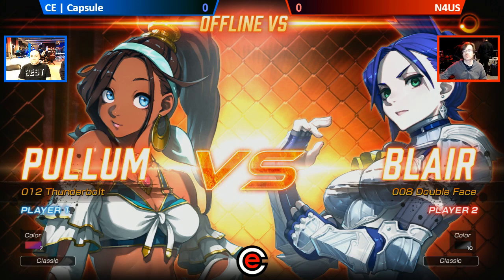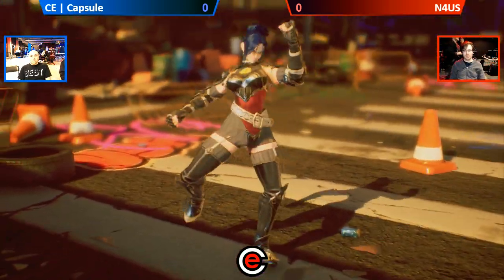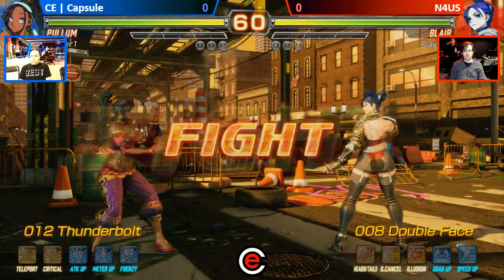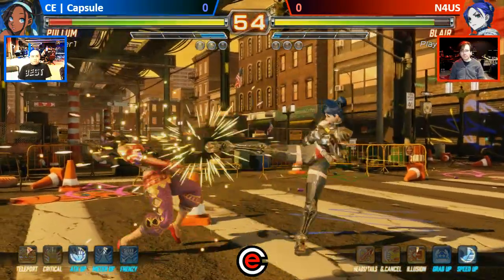One quick thing to note, folks: Thunderbolt has actually been buffed. You can now teleport — either up or down. It's going to be really interesting to see how C Capsule makes use of it. He's going to have to activate it though, and that means he's going to have to start dashing. So it's only activated from dashing.